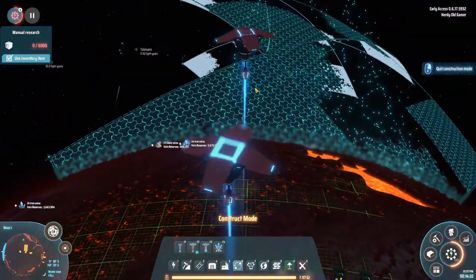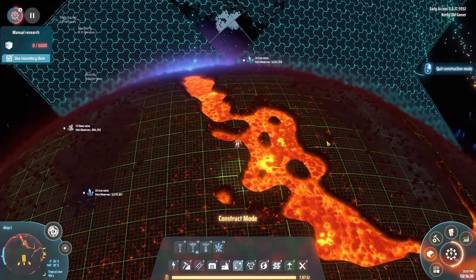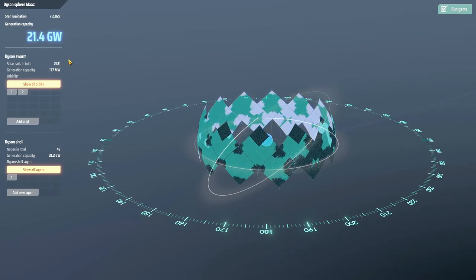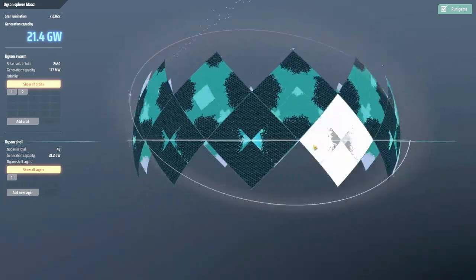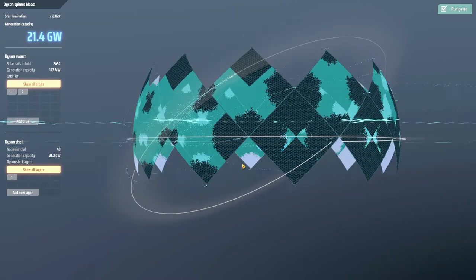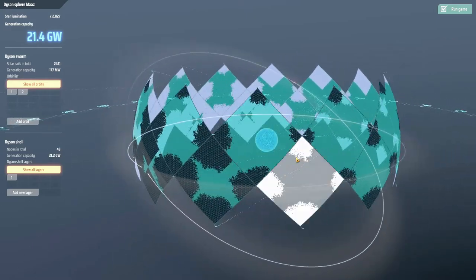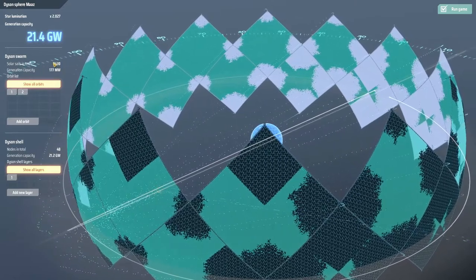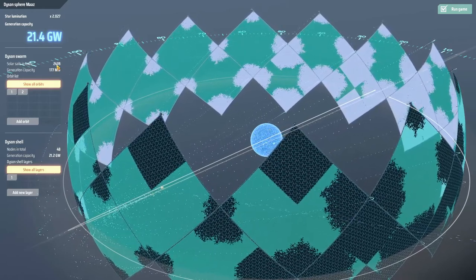Let's take a quick look at the Dyson Sphere before we end the episode. Man, look at that - isn't it beautiful? It's just magnificent. How is it actually doing? 21.4 gigawatts - it's producing now. That is absolute madness. These sections are really, really close to being done, and some up here are already done. Man, I love this game. We're sitting around 2,400 solar sails in orbit at all times.